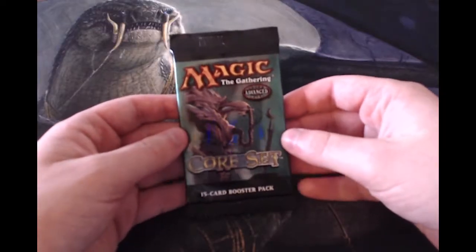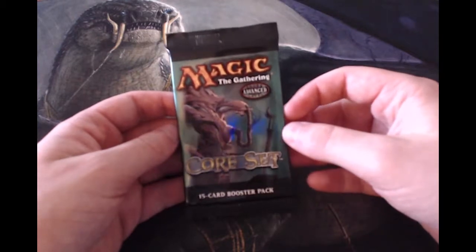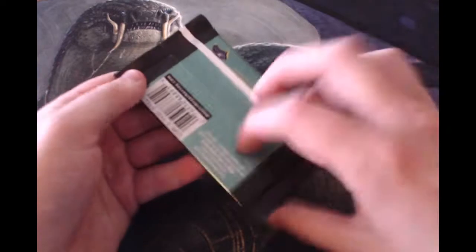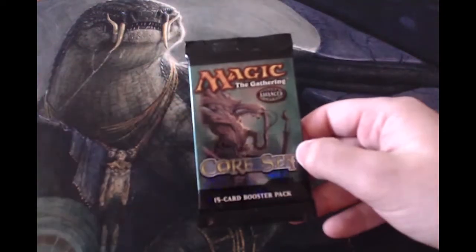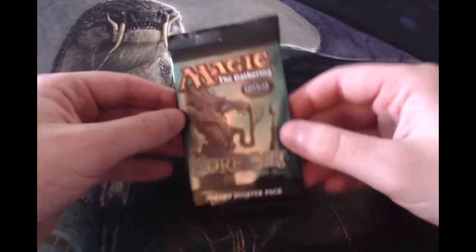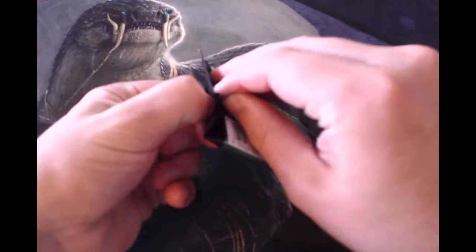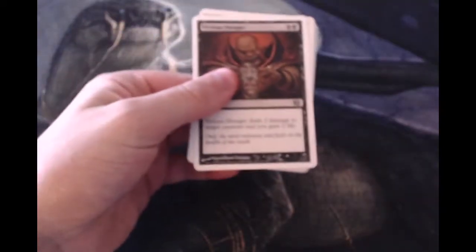What's going on guys, welcome to the Wednesday episode of our Crack a Pack series. Today we're kicking off with an Eighth Edition booster pack, which I believe we've already opened one of on this series but we happened to get it again. These are really randomly picked, so kind of exciting. In the last one we got just a really junk rare, so hopefully we get something a little better this time.